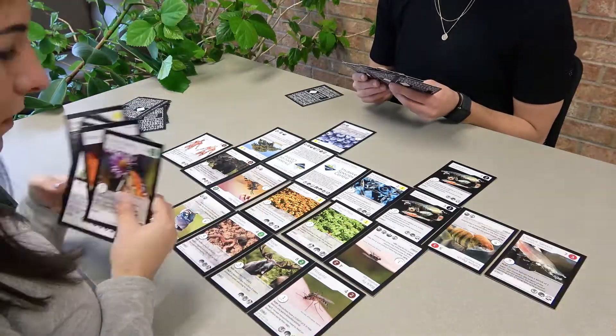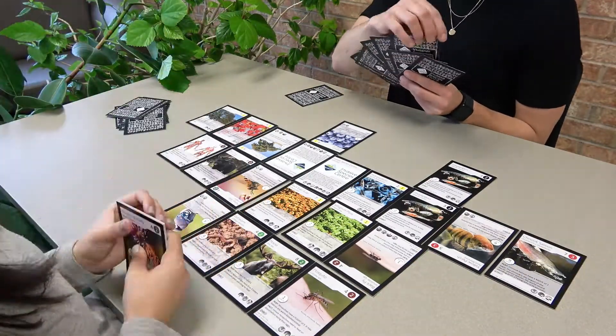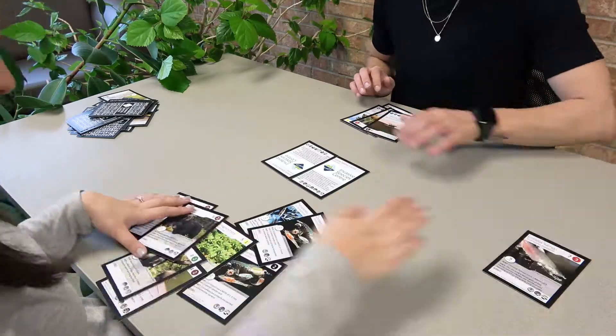The first person to run out of cards in their draw pile initiates the final round of play. The player who drew the last card will have three final moves for their last turn. Then their opponent will have three final moves. This will end the game. Count your points at the end — whoever has the most wins.